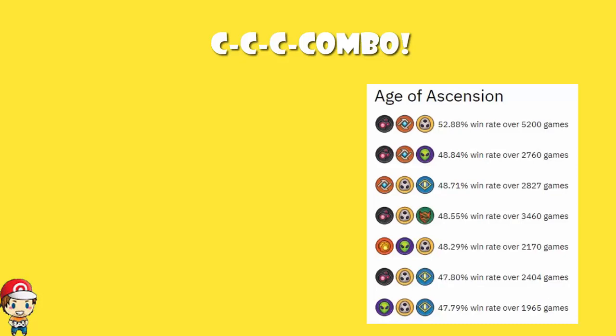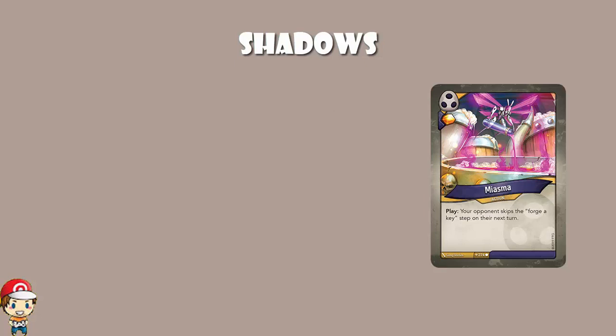So let's start off talking about Shadows, because frankly, ladies and gentlemen, it's Shadows, right? We know how good Shadows are. We know that Shadows are the house with Amber Control, and we know how important Amber Control is in terms of winning — you stop your opponent forging keys. And some old favorites from Call of the Archons are back. Miasma — that one that literally just says your opponent cannot forge a key, they skip their forging a key turn. That's pretty huge.